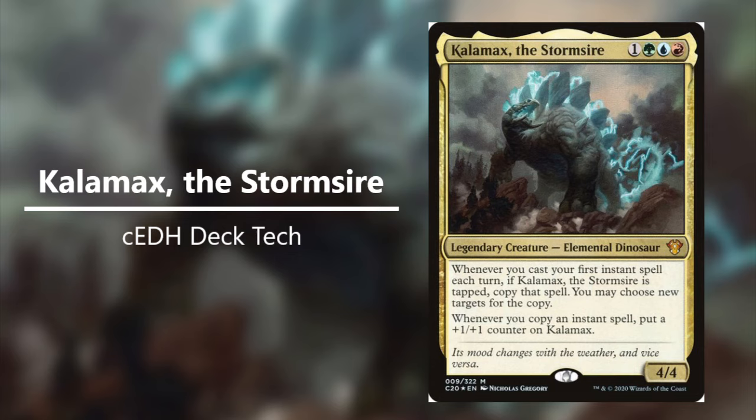Before I dive into some of the combos, I did want to preface that my playgroup does play a lot of higher power games, so that's why you may see some things I've experienced that do really well with Kalamax. Out of all the CDH commanders from Ikoria, I do think Kalamax is my personal favorite — it does help that he's an elemental dinosaur. From the CDH database I've been looking over, there's a whole lot coming from Riel.